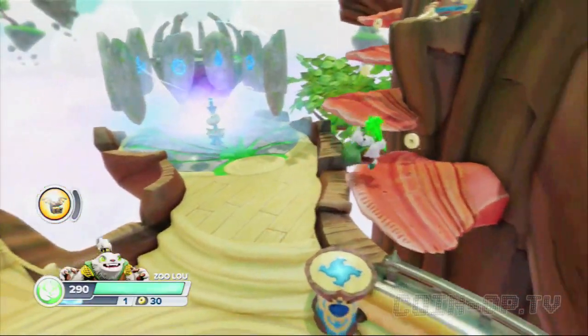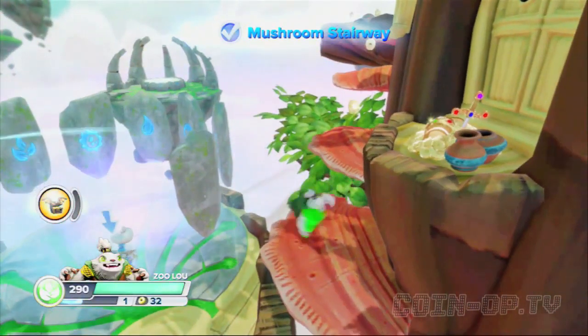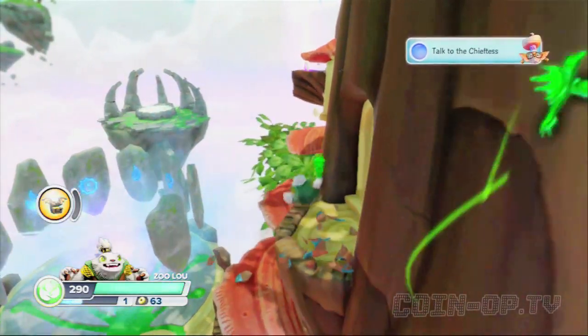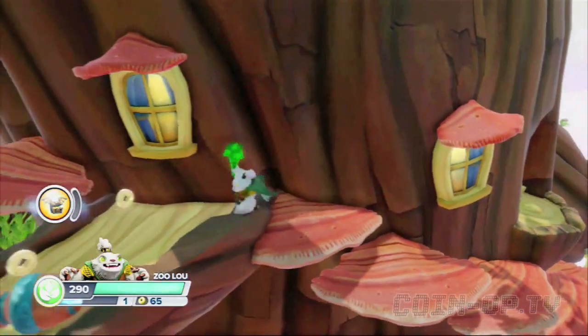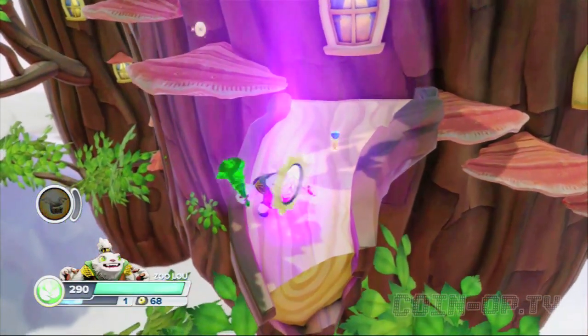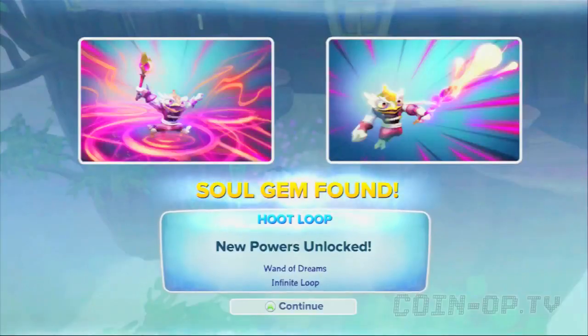Here's some stuff I'll show you. If you want to collect money, go up over here. It's funny — all I wanted to do was be able to jump in the first two Skylander games, and now that I can jump, I seem to be having a hard time jumping. What do we got here? Soul Gem! For Hoot Loop — Soul Gem. Awesome.